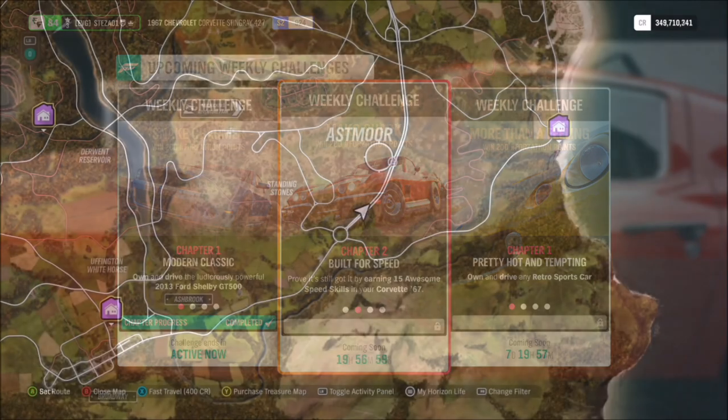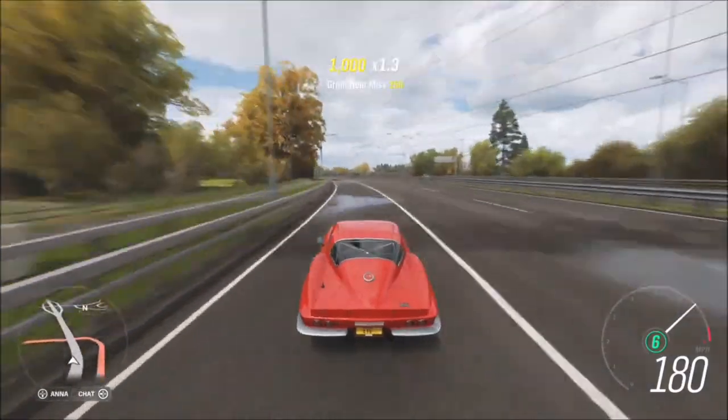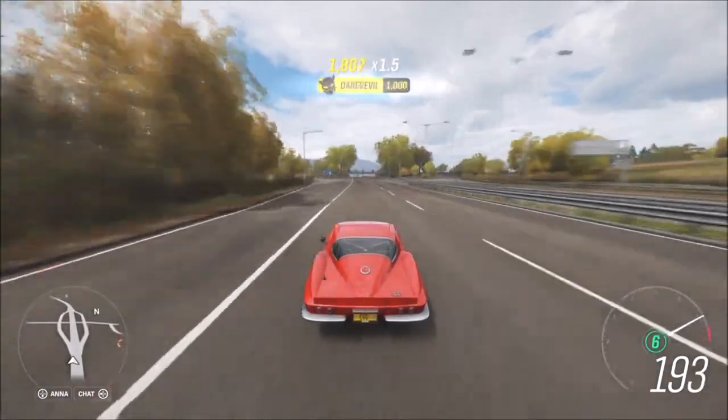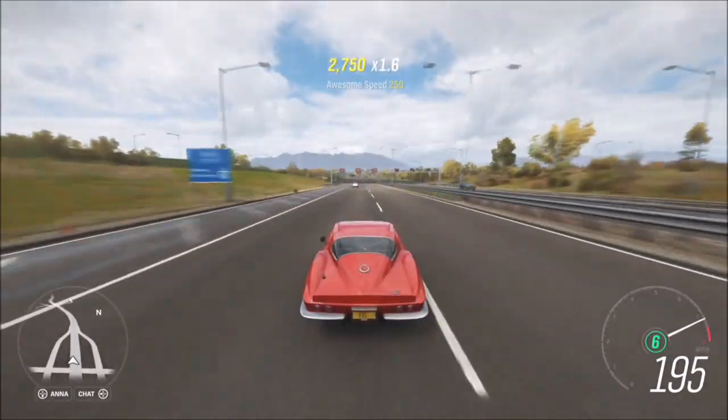The first challenge requires a tune because it wants you to earn 15 awesome speed skills. To do this, I recommend going over to the highway as that's the best place to get your speed skills. An awesome speed skill is when you get a speed skill between 180 and 200 miles per hour.